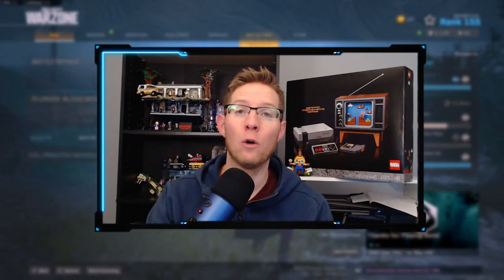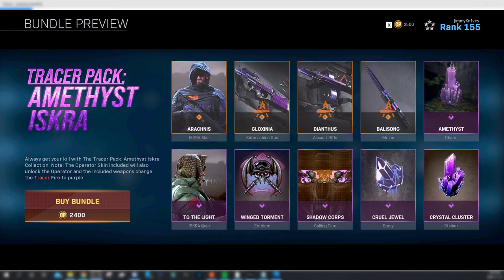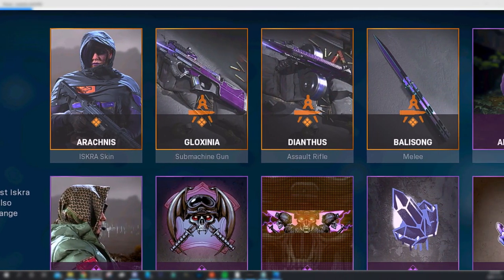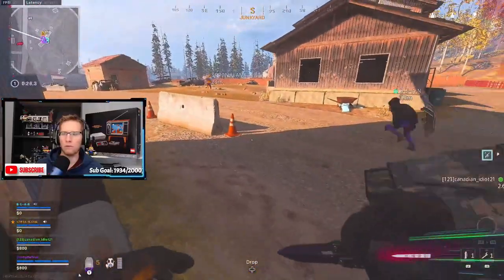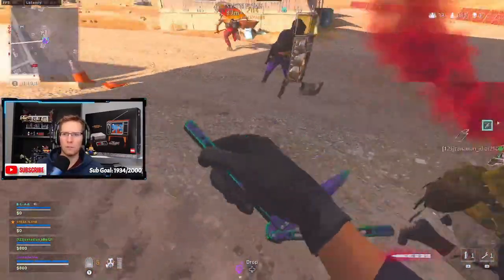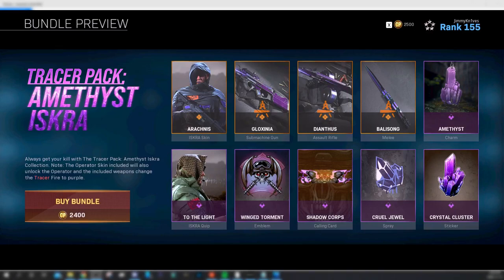Welcome back to another video. Today we're going over the new Iskra bundle called Amethyst Iskra — it's a tracer pack, so you get an Iskra skin, submachine gun skin, and assault rifle skin. What I'm going over today is the new melee: the butterfly knife. This was supposed to be its own melee weapon according to the Season 6 roadmap, but unfortunately it's just a blueprint — it's still just a knife, called the Bally Song. You also get a charm, sticker, spray, calling card, emblem, and an Iskra quip, all for 2400 COD points.